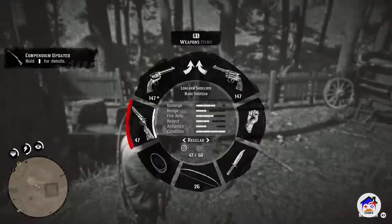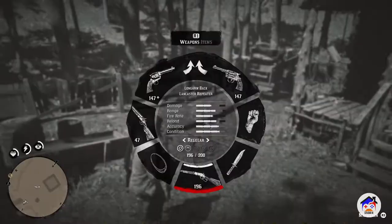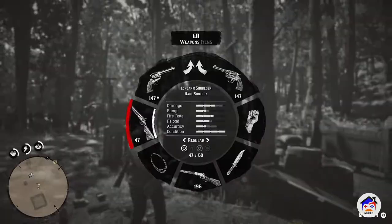So there it is, guys. Let's check it out. I did throw away my Lancaster, but it's not going to actually go away — it will be in your horse carriage. So let's check out the shotgun. Double barrel shotgun. Looks good. Look at the handle.